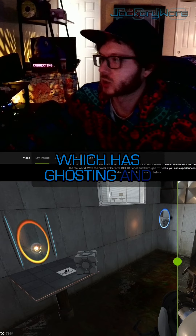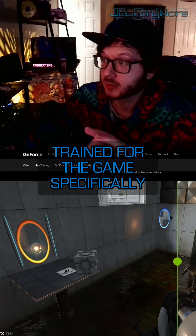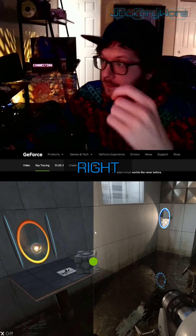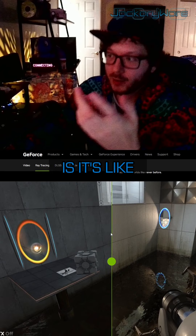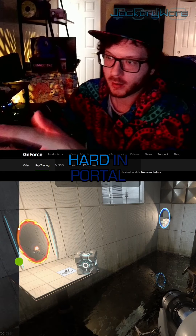Unlike DLSS, which has ghosting and all that stuff, and unless it's trained for the game specifically, RTX is very pretty. It's a nice little upgrade. But the thing is, we can do this. See this dynamic lighting? They just weren't really thinking about it that hard in Portal.